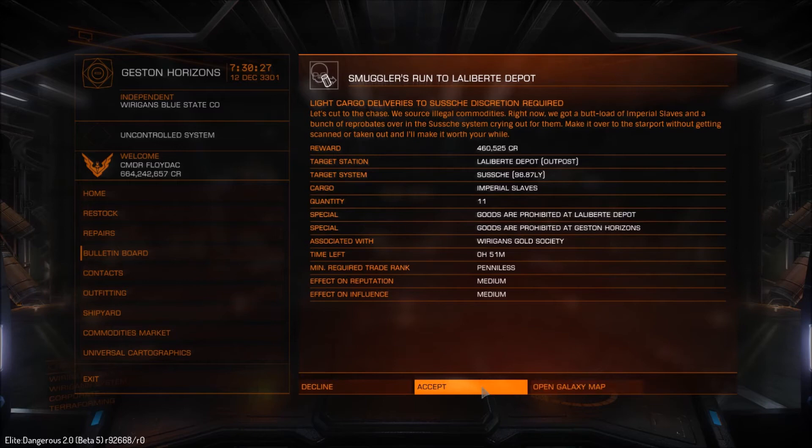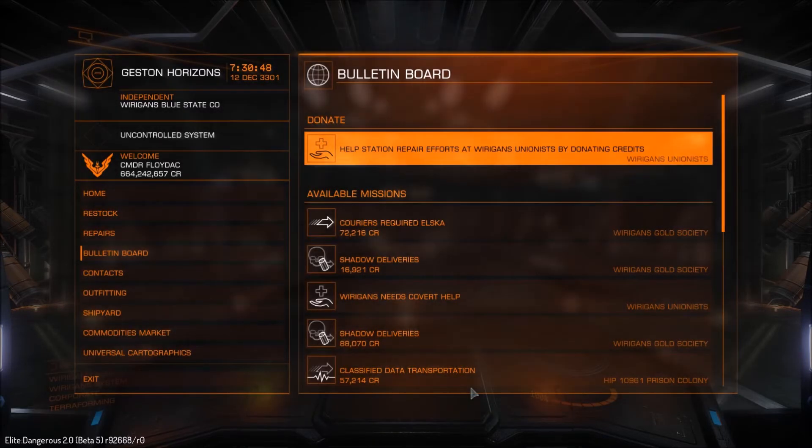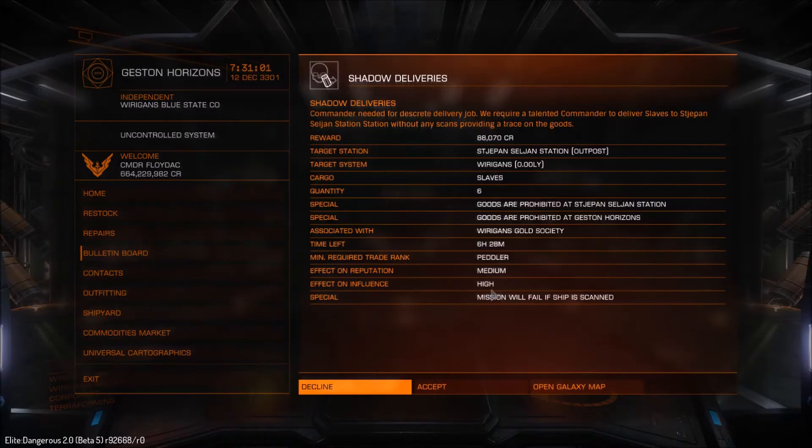Now we could stay here for a bit. The bulletin board updates every five minutes, so you could go make yourself a cup of tea or have lunch and then come back, refresh it, and maybe stack up some more missions that go to a similar area or even the same place. You will get multiple jobs going to the same station. We're going for the lower missions — that's what you'll generally be looking for at merchants, peddlers, and dealer-type level.